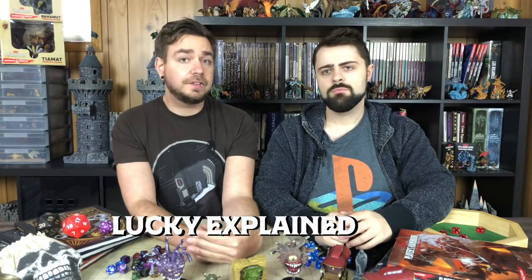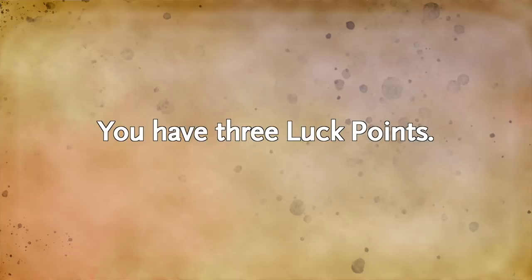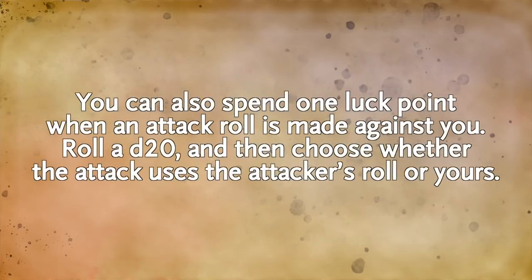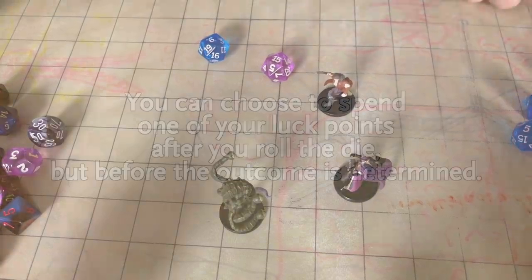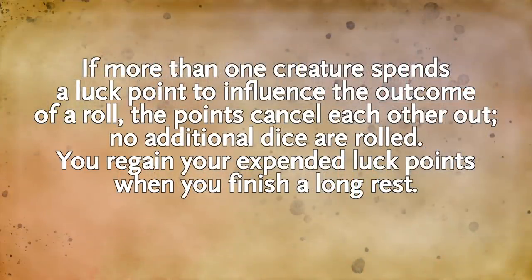Just like all other feats, you can choose to take this instead of an ability score improvement whenever your class has that option. You gain three luck points, and anytime you make an attack roll, an ability check, or a saving throw, you can choose to roll an additional d20 using one of your luck points and choose which die roll you want to use. You can also use a luck point whenever an attack is made against you, rolling an additional die and deciding whether to use your die or the attacker's. You must decide before the final result is declared. If two characters use luck points on the same roll, they cancel each other out but both lose a luck point. You regain all luck points after a long rest.